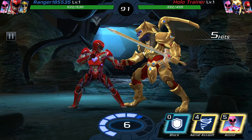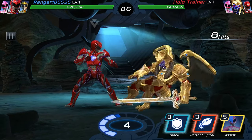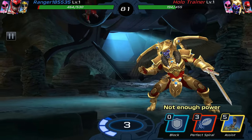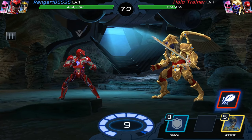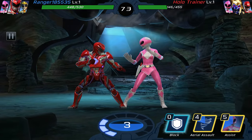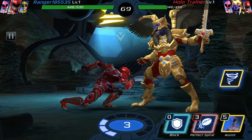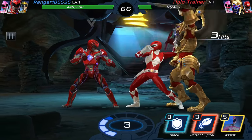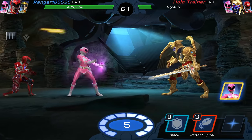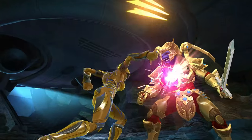Not every ranger in this game is going to have leader status. Jason has blocks, aerial salts, and can call assist characters. It's really weird to fight classic Goldar, because the Goldar from the new movie looks nothing like this. But it's cool that they put in old Goldar — he has a lot more detail. Goldar actually had a big role to play in the Boom Comics during the Pink Ranger series.